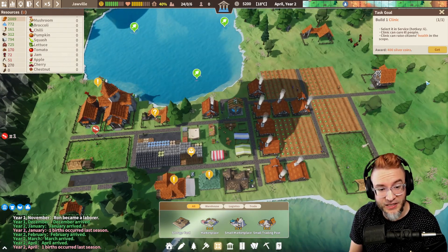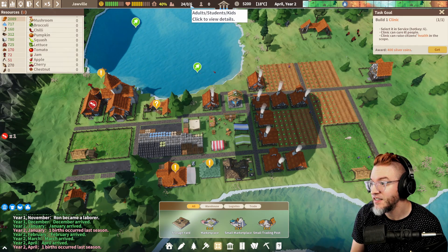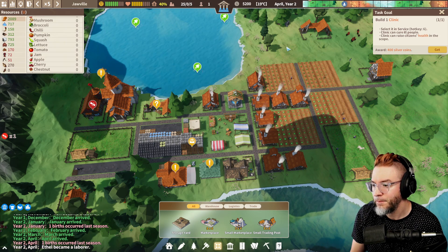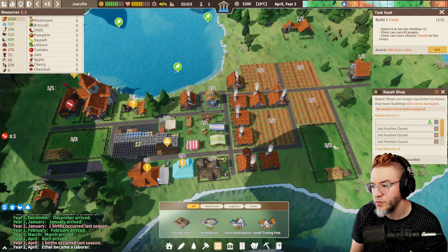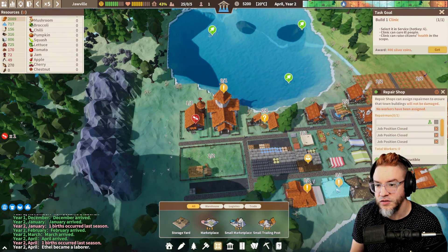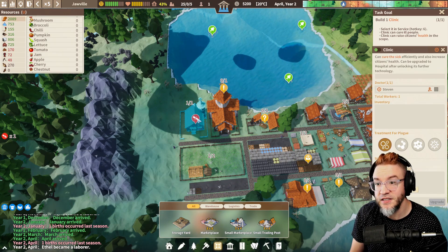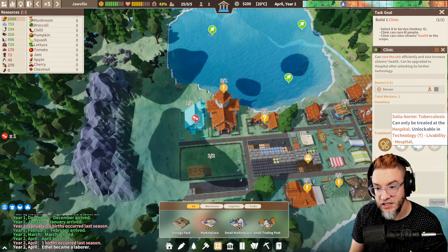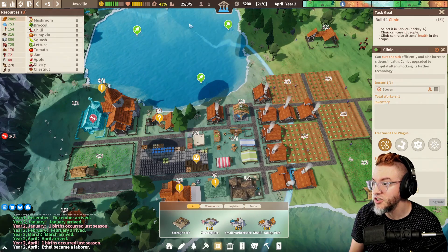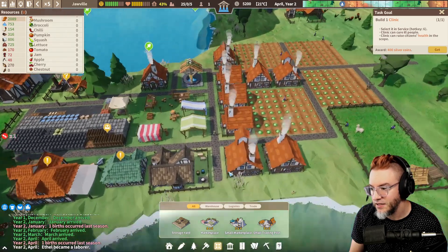We just need some more people. We just need more people. And — hey, another birth! Yes! Great. Wait — oh, sorry, that's the repair shop. Nice — they're getting them fixed up. Yes! Citizen health plus 20% — just like that. That's fantastic.